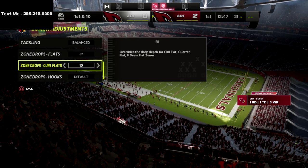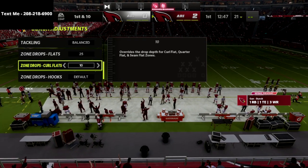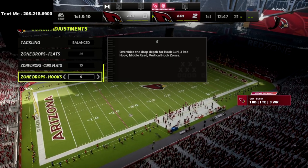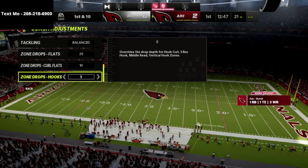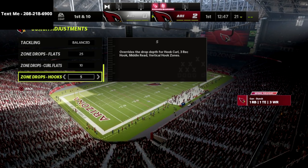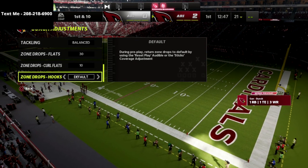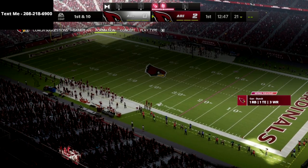You want to be using curl flat zones and cloud flat zones — those are your two zones for this cocktail. Hook zones can be on default, but I like 5, because it's going to stop drag routes and crossing routes and take your bluff blitz and actually make them guard the underneath. So I like 25, 10, and 5 — or even 30, 10, and 5. We're going to go 5 and 25 now because they've actually improved these significantly.